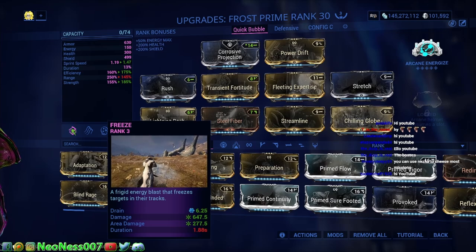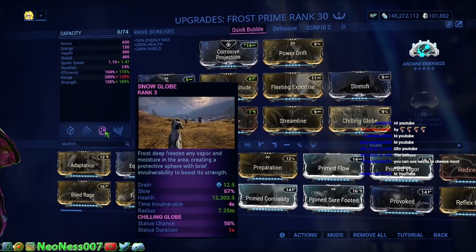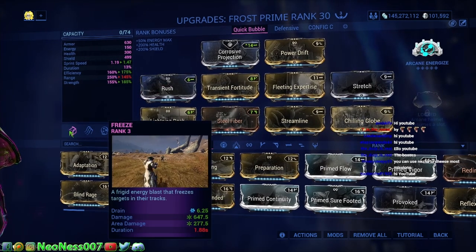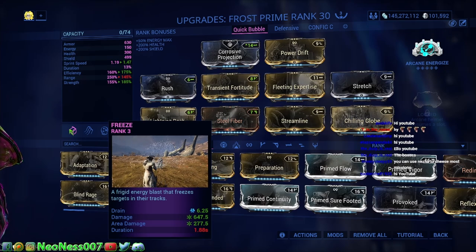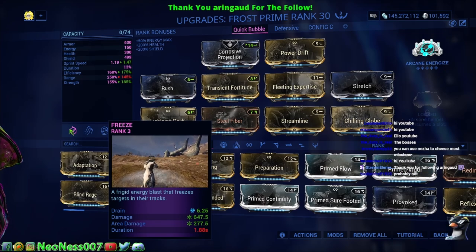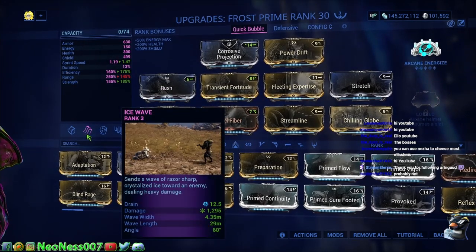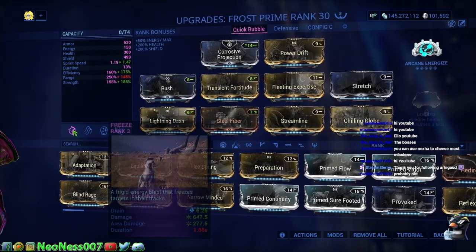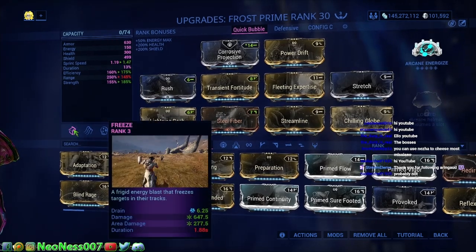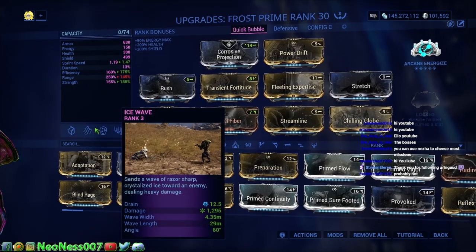A lot of people don't know this, but it works: if you use Frost's bubble and then you walk outside of his bubble and you use his one ability on his bubble, it makes the bubble disappear. So for those of you that didn't know that, now you know — that might actually come in handy for something. It's just a fun thing a lot of people don't realize you can do. Frost's first ability and second ability — you don't need to use either of these to get through the game.